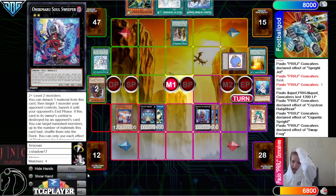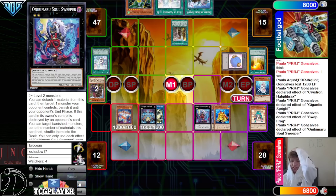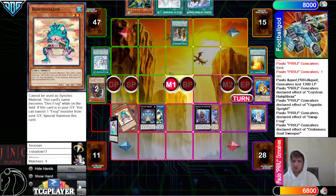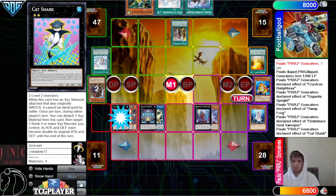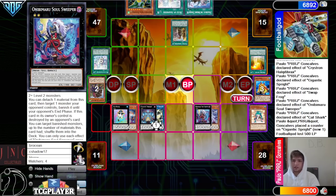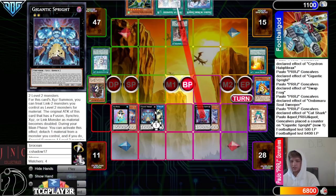He plays the Cat Shark — Cat Shark's just game. Summon effect, attach, banish, banish, summon, overlay Cat Shark, Cat Shark, target — GG. And then battle phase: 500, 19, 64.